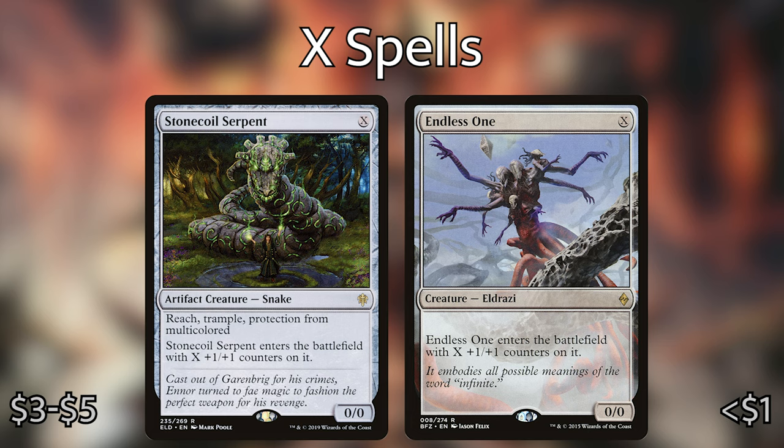Some other really good X creatures: we've got Stone Coil Serpent and Endless One. These are very similar because they don't require any colored mana to cast them — they are just X. Stone Coil Serpent also has reach, trample, and protection from multicolored, but both come into the battlefield with X plus one/plus one counters. If you have these in your hand and want to cast them on turn three, go for it. Later in the game when you have 12 or 13 mana, you can cast them for 13 and also create a 13/13 Hydra if you have Zaxara out.